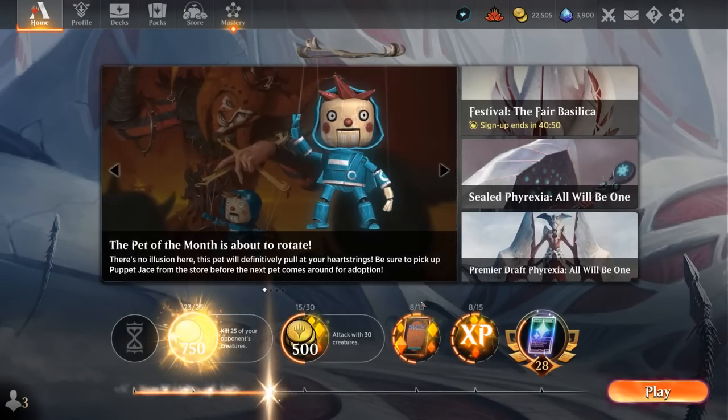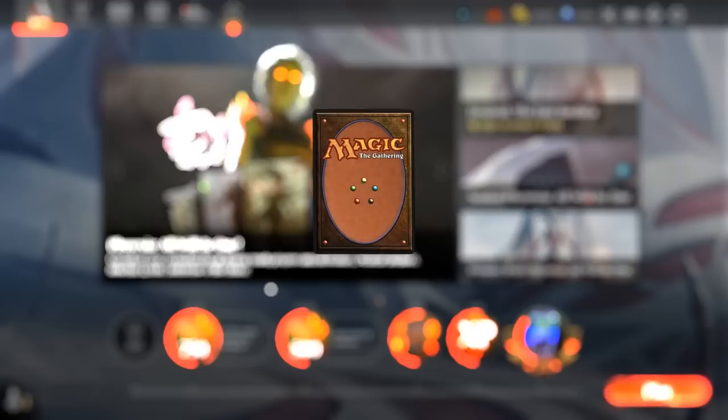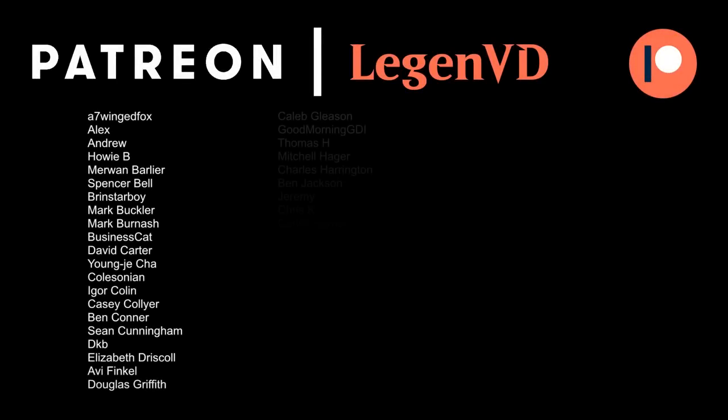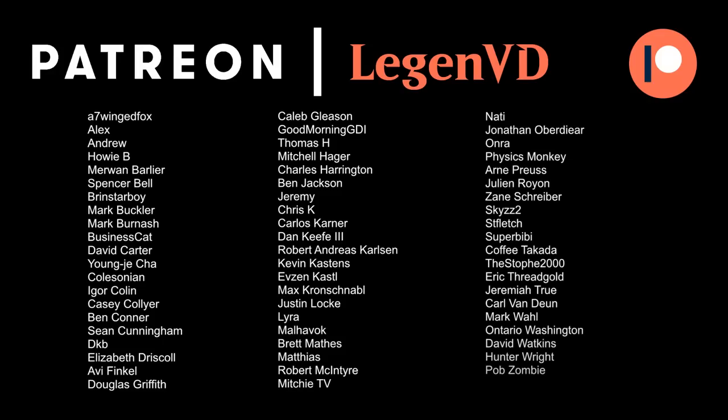We got to see our five-color Atraxa and Soul of Windgrace deck in action, and I'm quite impressed by how it performed. It's got a good mix of removal to stay alive against aggressive decks in the format, but it can also outgrind the grindiest of decks, even in the mirror match like we saw. That's going to do it for today's gameplay — I want to thank you for watching, hope you enjoyed, and as always have a nice day. I also want to thank all my patrons for being part of the channel — you can become a patron yourself today and decide the topic of future videos over at patreon.com/legendvd.